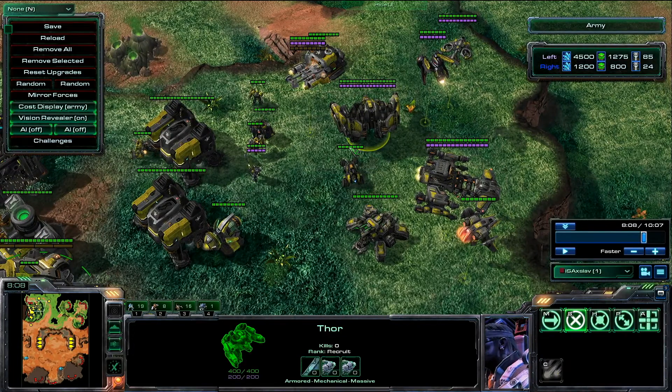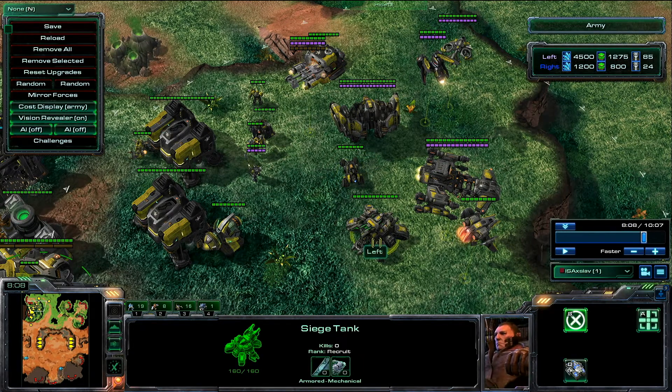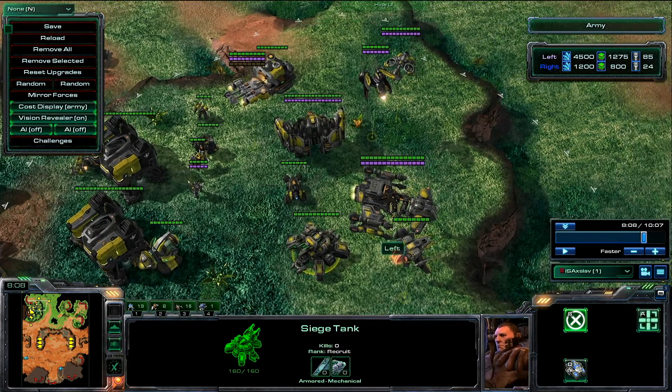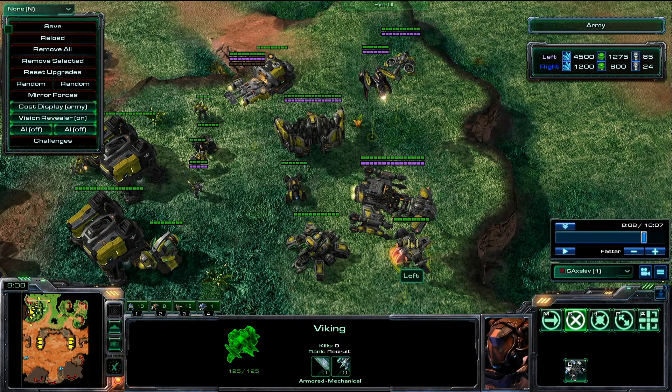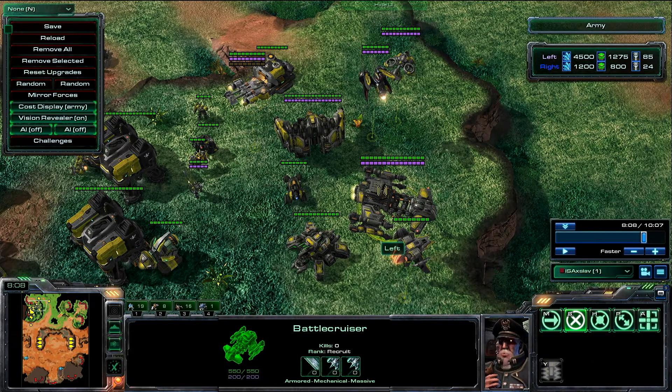Instead of infantry, you can add in mechanical units: a giant mech warrior called the Thor, a bike with a flamethrower called the Hellion, a siege tank for long-range artillery. And of course you can get air units — the Viking, which is your air-to-air fighter, the Medivac which heals up your infantry, and of course the Battlecruiser, your capital large ship unit. This is an overview of the basic units in the Terran arsenal.